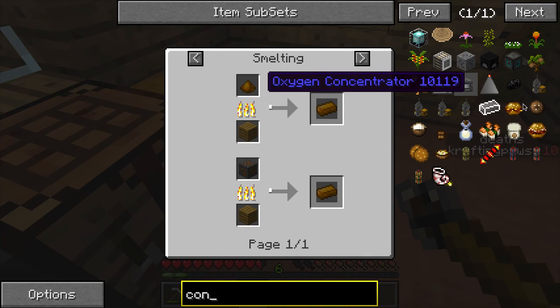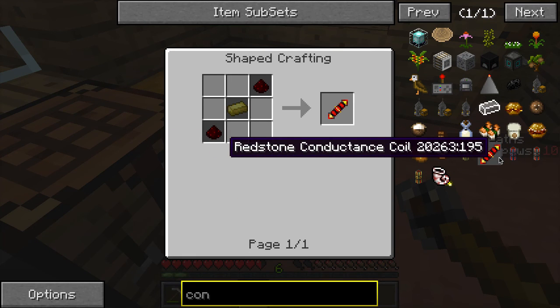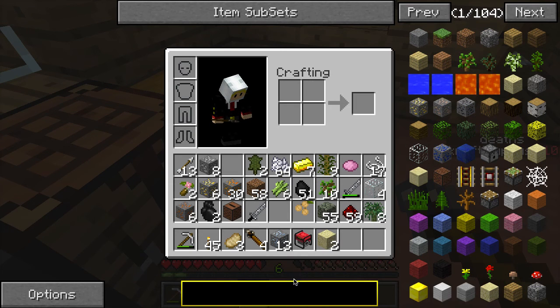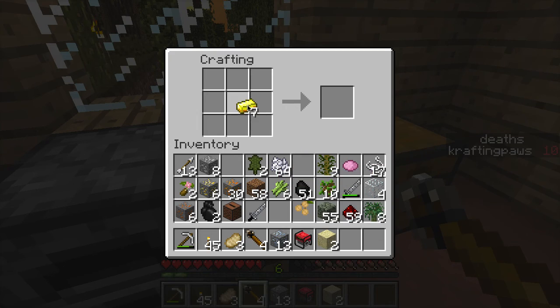Connector or something. Here we go, this is what we needed. Redstone conductance coil — two redstone and one gold. Gold and two redstone.